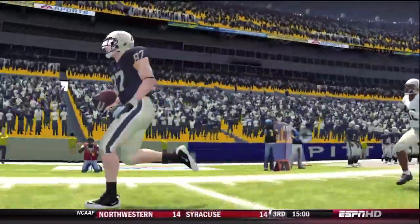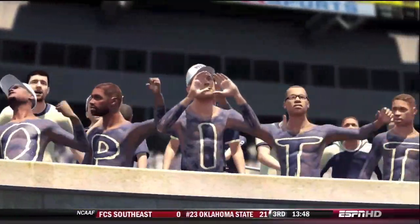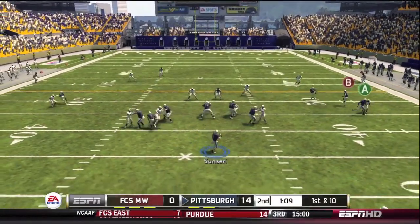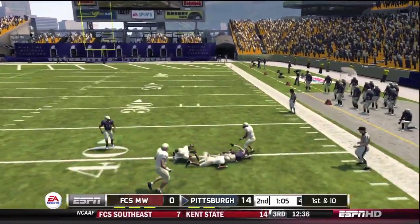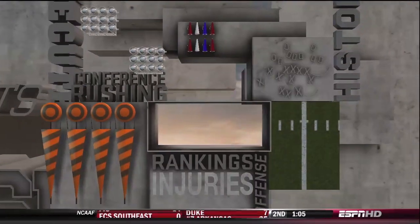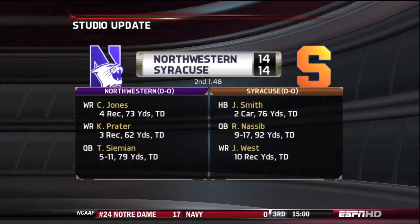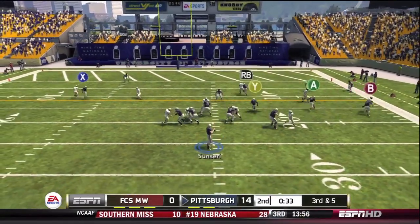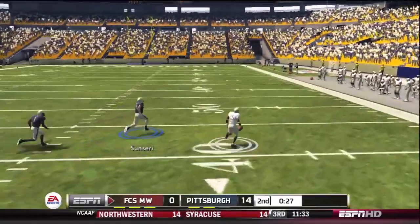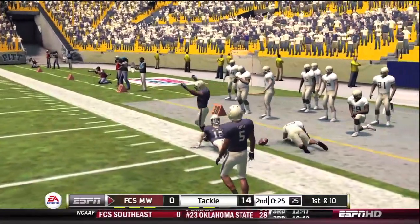14-0 after he scampers to the house and the fans are loving this at Heinz Field — body paint and all. Still 14-0 with about a minute ten before half. Pass to Shanahan — he doesn't break the tackle this time but gets a first down. What a catch on the next play — he lays out to make it. We've also got Syracuse in a dogfight with Northwestern. And he throws his third pick of the game — saved a touchdown before and he does again, but three picks in this first half.